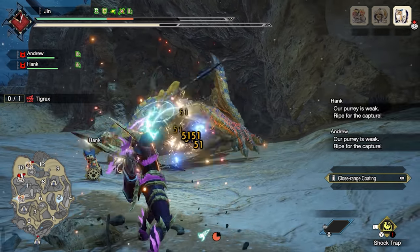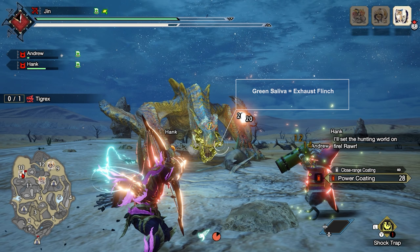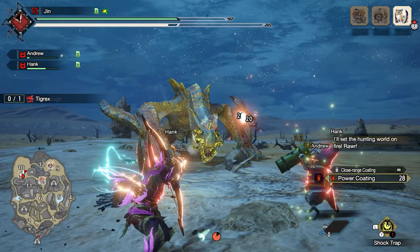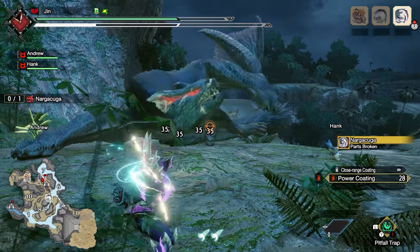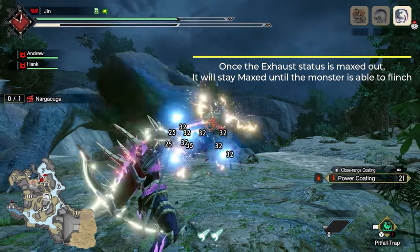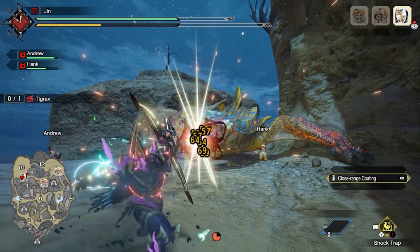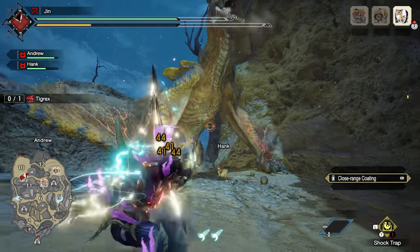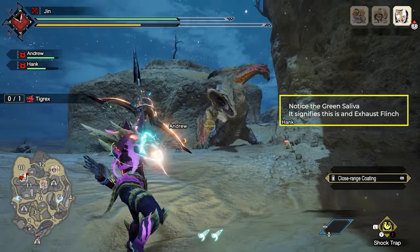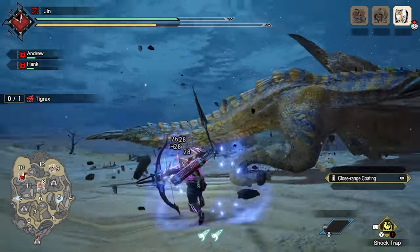The exhaust flinch is a special flinch with a specific animation. Look at this clip — do you see this green drooling? This signifies that this is an exhaust flinch. A normal flinch will not have this, and if you didn't use Absolute Power Shot, you would not have caused this flinch, so it makes it easier to flinch monsters. One cool thing you can do: when the monster is KO'd or toppled, the exhaust status stays at the maximum level. So during the stun, the exhaust status is maxed out, and as soon as the monster is standing up, you can proc it with just one arrow. Basically you get more flinches, and after a KO you get one guaranteed flinch that you can use however you want.